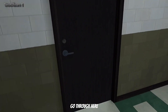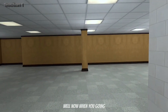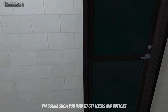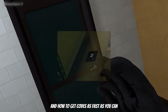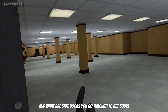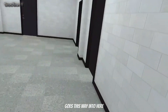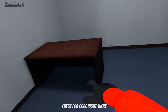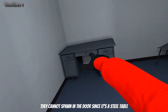We're going to go through here. Do not check this room because it does nothing - nothing there. Now when you're going, I'm going to show you how to get levers and buttons as fast as you can in here, and how to get codes as fast as you can. The safe doors to go through to get codes - check there for code, go this way into here, check for code right there. They cannot spawn in this door since it's a steel table. Remember that.